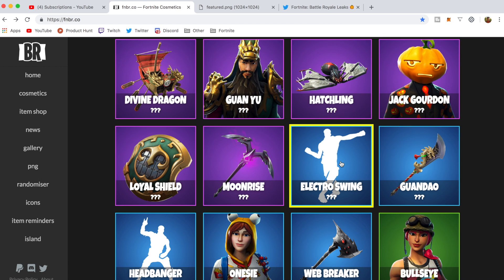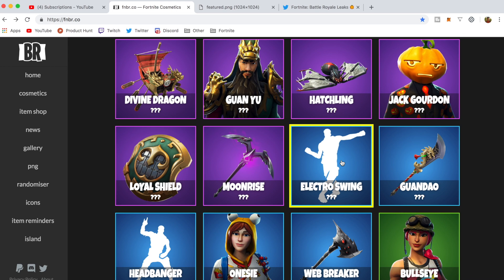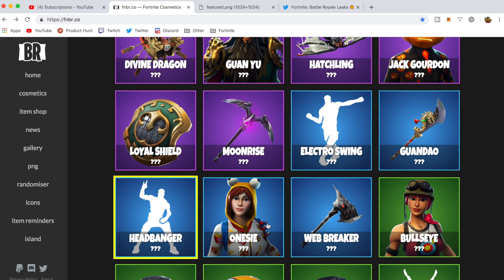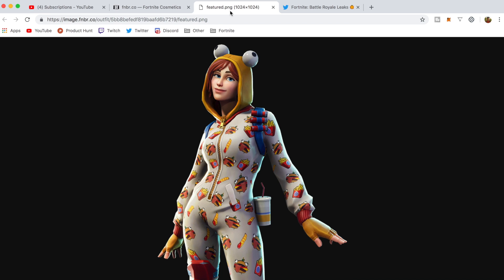After that we've got some stuff that was already in here: Jack Gordon — this skin kind of sucks in my opinion — Electro Swing, Headbanger, and then we've got Onesie. This was leaked last time but there were no renders or anything like that. Here is the detail of the Onesie skin — it's like a Durr Burger onesie, and I think that's a pretty fun skin.